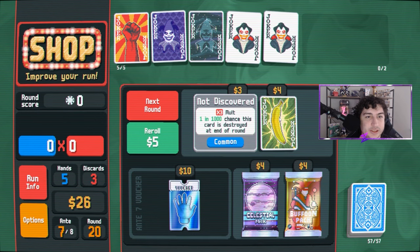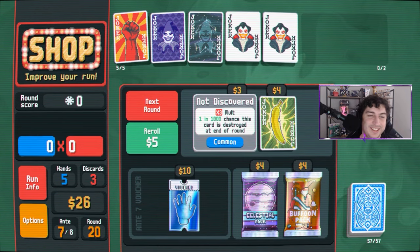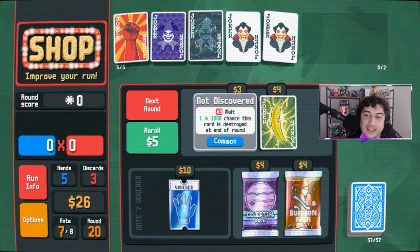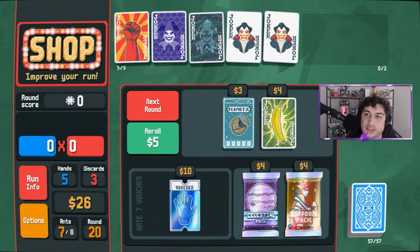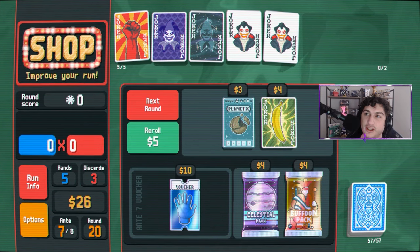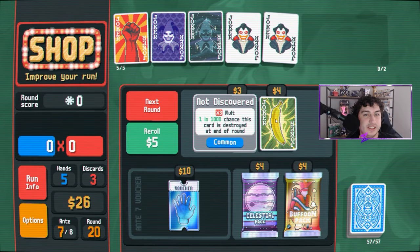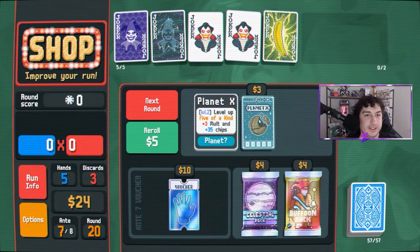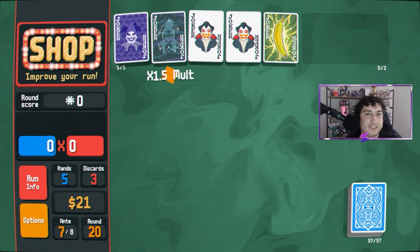However, Cavendish will only populate in the shops, packs, or otherwise if Gros Michel has gone extinct under your possession. This means that you cannot find Cavendish without first finding, buying, and having Gros Michel go extinct on you. Due to how great Cavendish is, this makes Gros Michel an almost must-buy in the shop — you always want to bet on Banana.